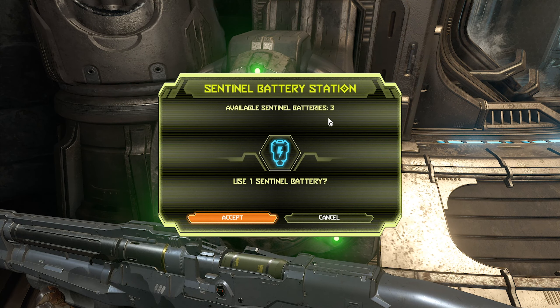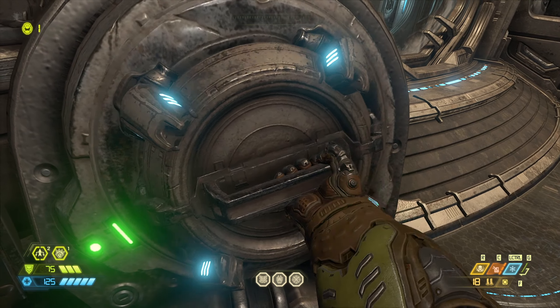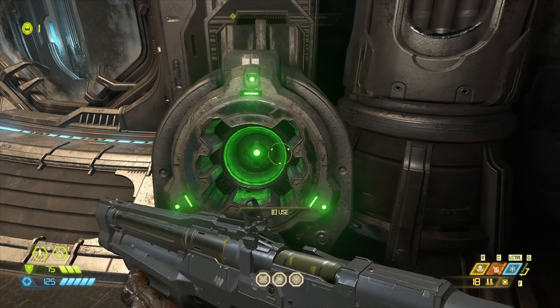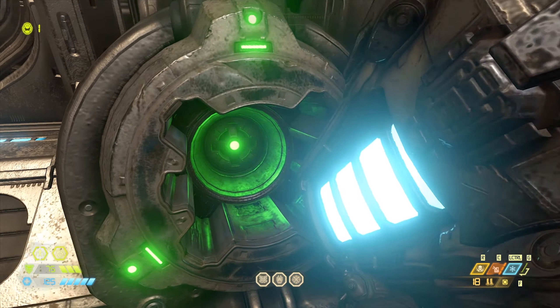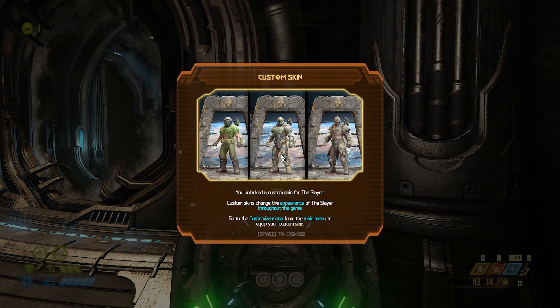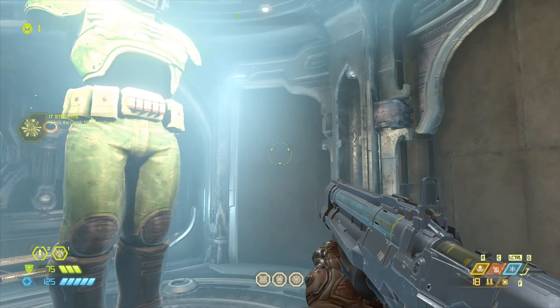Let me see if we can use batteries here. Available batteries: three. Let's use this because we can use two here, and I have absolutely no idea what we can unlock with them — if it's going to help us or if it's just like a cosmetic suit thing. We unlocked a custom skin for the slayer. Oh, it's just a custom skin. Custom skins change the appearance of the slayer throughout the game. So this is not really giving us an advantage in a fight — it's just an outfit.